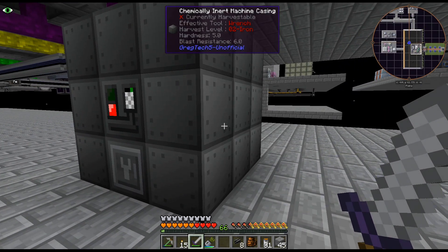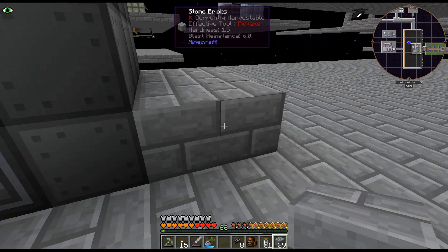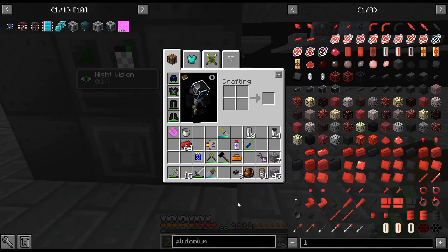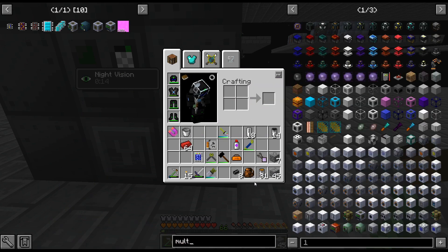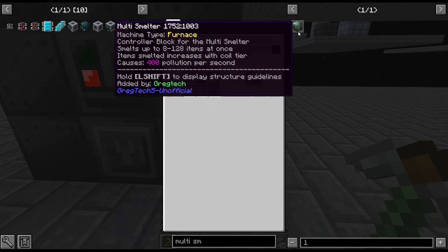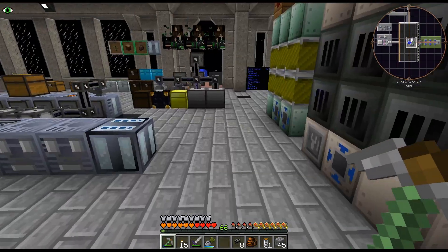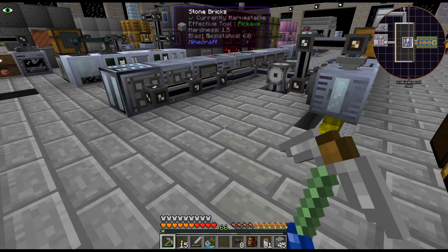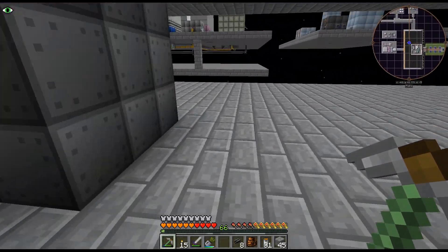Wouldn't even need conduits actually — I could just build it directly next to it and then just auto output and auto output back in. I mean, the multi-smelter is pretty cheap, isn't it? Should we just do that now? This is like HV — super cheap, only a three-by-three-by-three. The one minor issue is the coils; I may have eight more coils actually. You know what, change of plans — I'm actually going to craft up a multi-smelter and then we'll automate this.